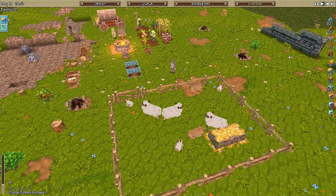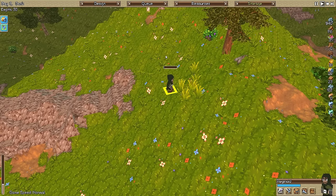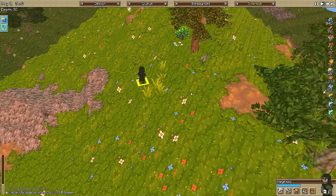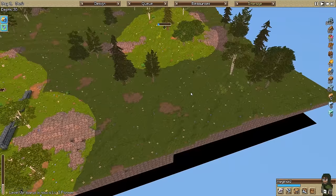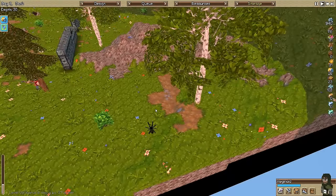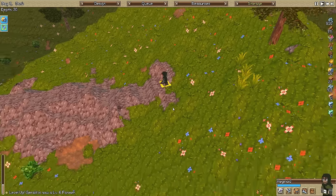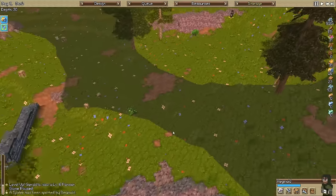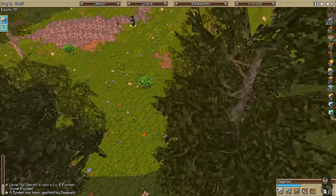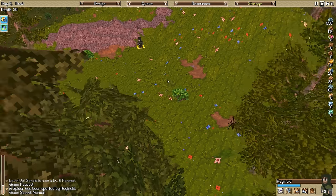Whoa, we're really getting low on food. So let's go to the forager and have him stop getting wheat. Did we ever loot that spider? Where'd the spider die? Forager, come over here - make sure you looted this spider. A spider's been spotted - I think my herder can take a spider. Actually, we should probably kill him.